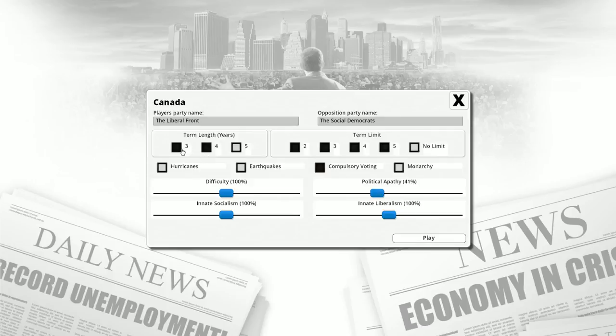We're going to go for two terms in office in this video, and each term is five years. There is no compulsory voting, so some people will not vote. We do have a monarchy. We get some earthquakes apparently, and hurricanes — we'll leave the defaults on. Difficulty is set to 100%, which I don't think will be that hard. Innate Socialism is at 100%, but I think that's the normal amount. You can make people more or less socialist, more or less liberal, and adjust how apathetic they are, which is a two-edged sword.